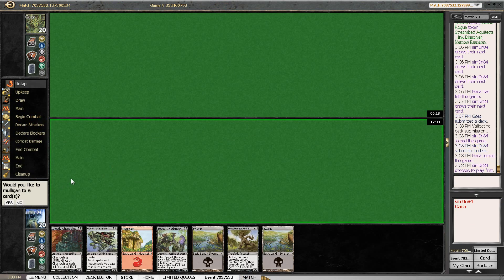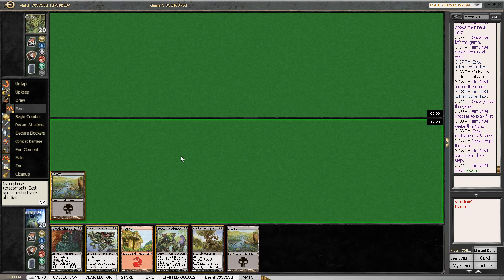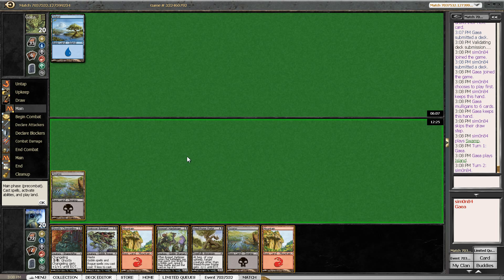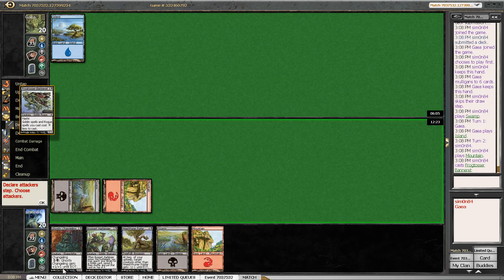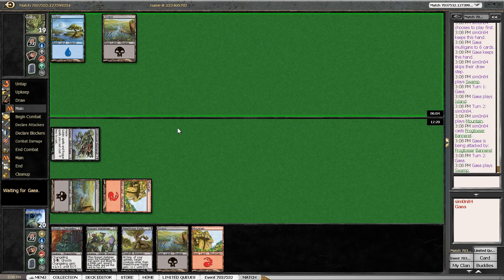I think I just want to have Nameless Inversion every single time, every single game. I also don't want to chain Harbingers because I want to draw them to find something else. What I could do is play the Harbinger to get the Warren Pilferers — I think that's the alternative that I have, because Warren Pilferers with this hand is also very powerful. I can play the Changeling this turn and next turn Harbinger plus pump. Or I play the Harbinger now, then I can play Changeling plus Nameless Inversion — that's better here.